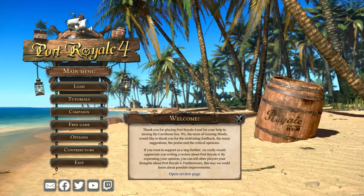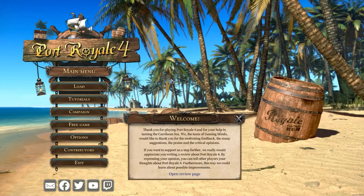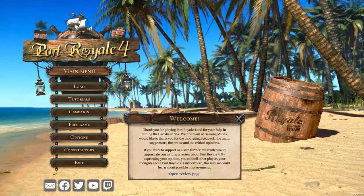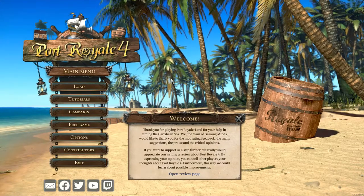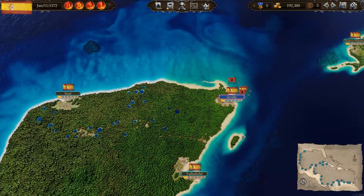I've decided to do this because although the tutorials in the game are pretty good, they don't quite cover everything, and generally when you're playing the tutorials, you're trying to take in so much at once it's very easy to miss things. So here we are at the start of the Spain campaign. I've chosen Link with Buccaneer as a starting class, but it doesn't really matter, especially with the recent update where they've removed the need to buy trade licenses when you're trading with your own faction.